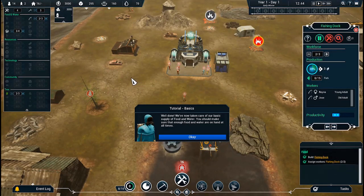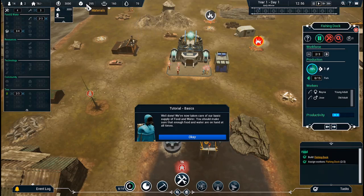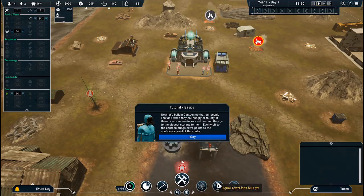You should make sure that enough food and water are on hand at all times. There's food, there's water. Now let's build a canteen so that our people can visit when they are hungry or thirsty. If there is no canteen in your settlement, they go to the closest storage to them. Each visit to the canteen brings extra points to the confidence level of the visitor.